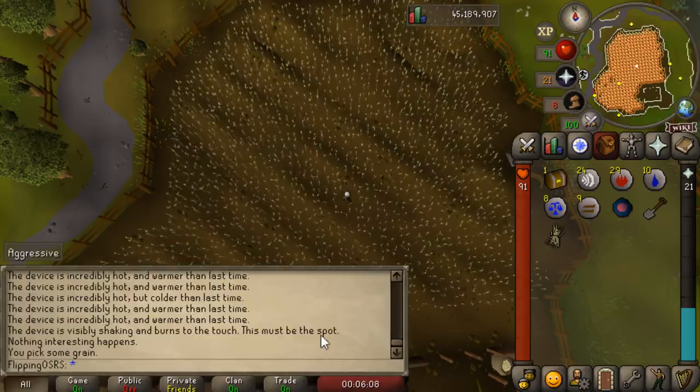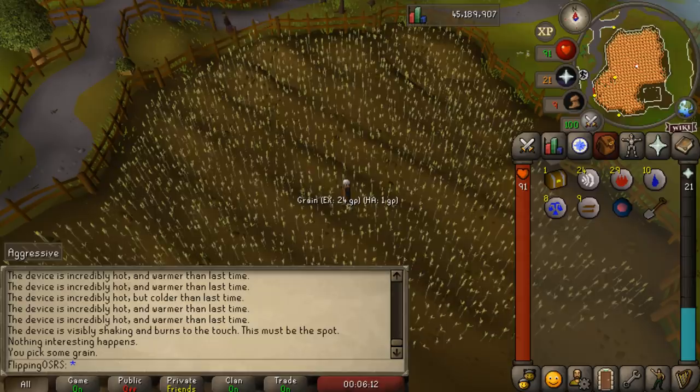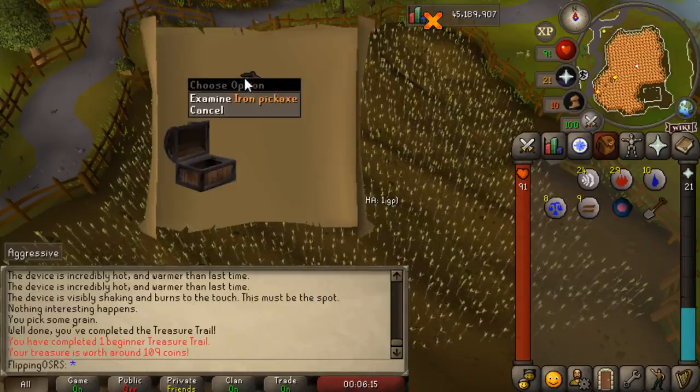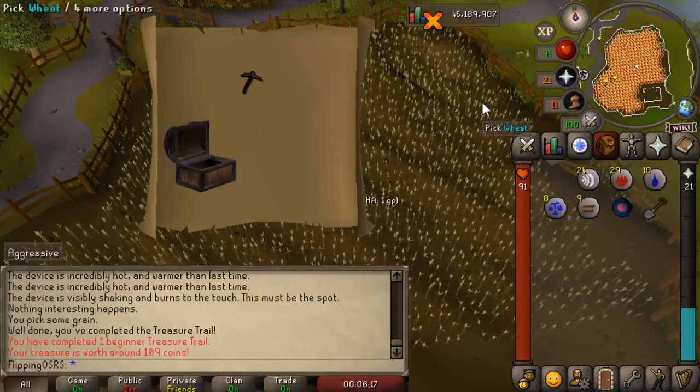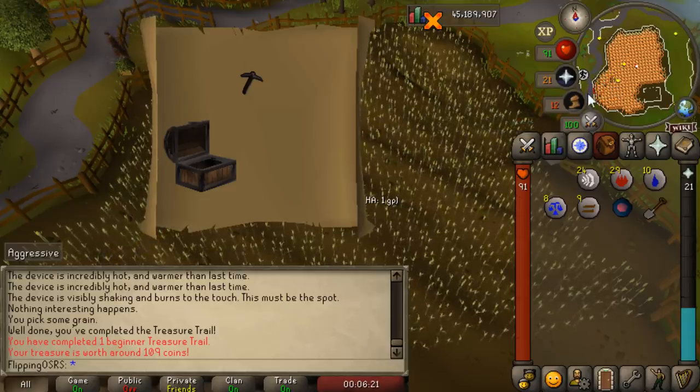To actually get a beginner clue scroll, you can first off complete a quest called X Marks the Spot and you'll get one for free. However for future clue scrolls you need to kill monsters — really simple ones like cows, rats, I think even chickens drop them. It seems that some monsters drop them at about a 1 in 64 drop rate, which really won't take that long to obtain.